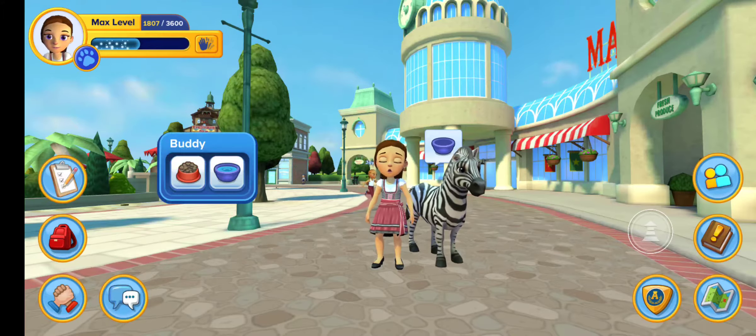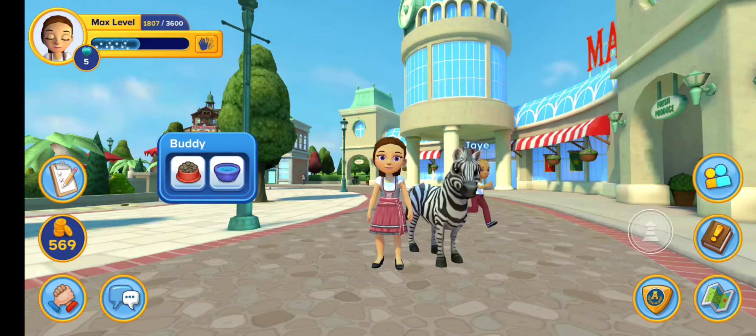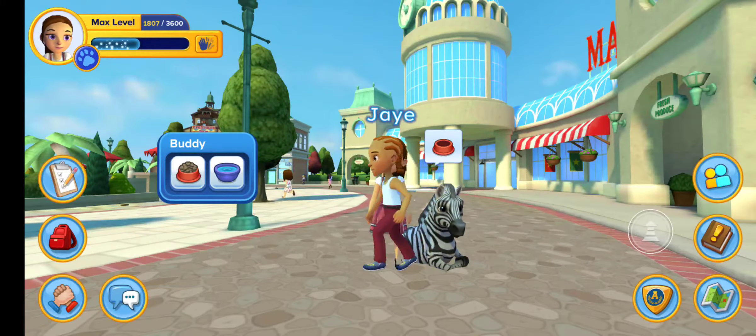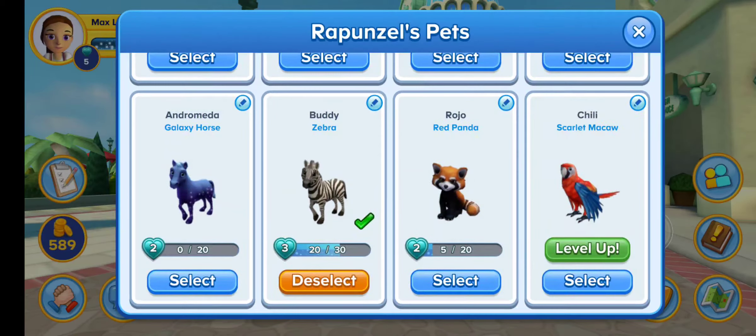When you feed your pet, it gives you coins, but it also usually gives you 5 blue hearts each time. And they need those for leveling up. For level 3, he needs 30, and he has 20.